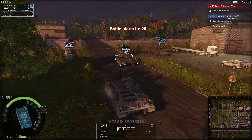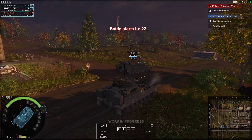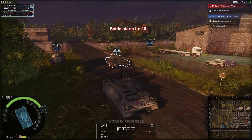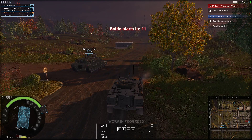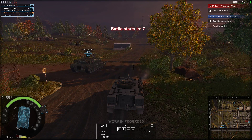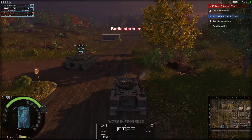I'm low tier. We have two tier 10s — a Sphinx and an XM1A3 Abrams — we have a Ramka 99, and then we have a T90. The reason I'm showing you this is I like the way I played this map. It wasn't necessarily my highest score, but I liked the way I played.